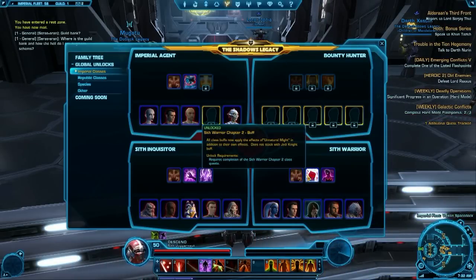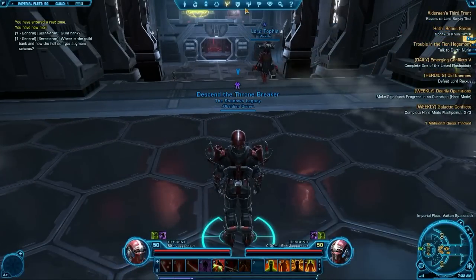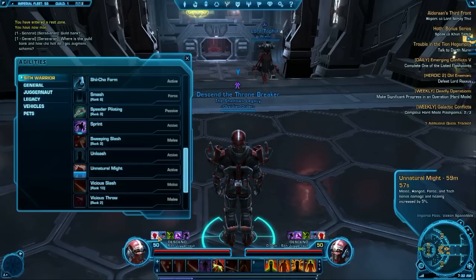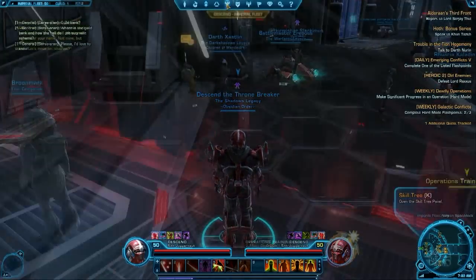For each companion you gain a cumulative 10 presence as well as these other abilities, which is pretty awesome and makes new character development a breeze — I tried it out and it works great. With self-buffing, each class gets their own unique specific buff, but with the legacy system these buffs are carried over, so using my Sith Warrior buff now also provides the Sith Inquisitor buff as well as the Imperial Agent buff.